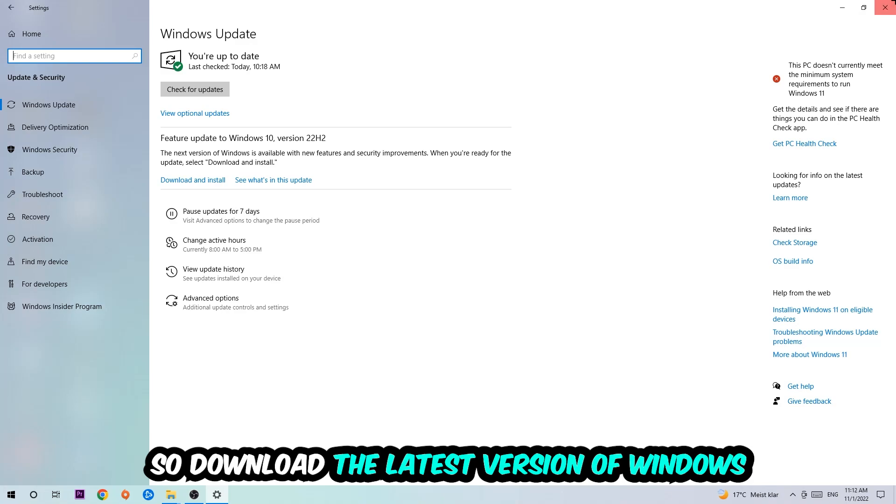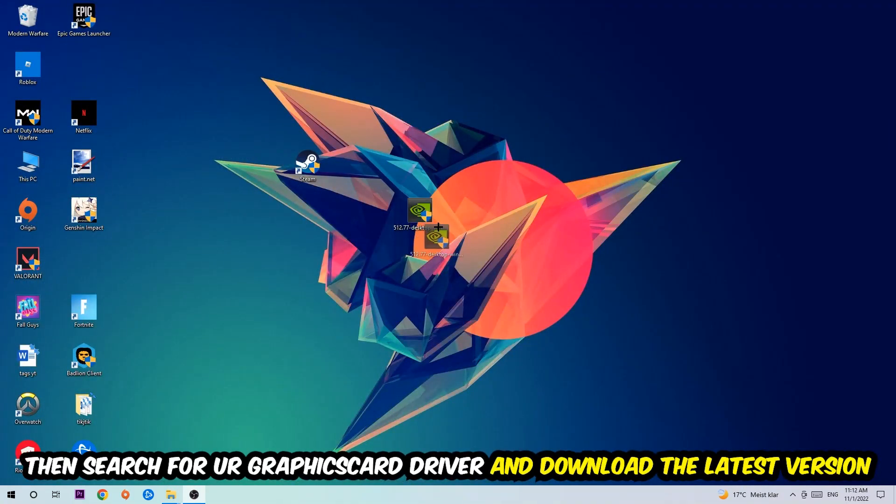Once you're finished with that, search for your graphics card driver application on your PC or browser and download the latest version of your graphics card driver, just to provide the best possible performance in general for your PC.